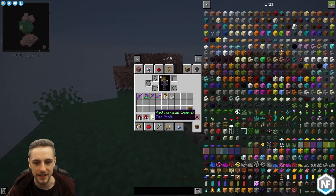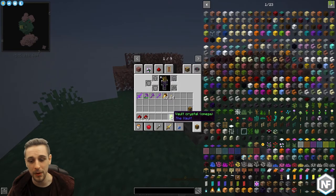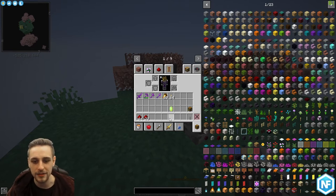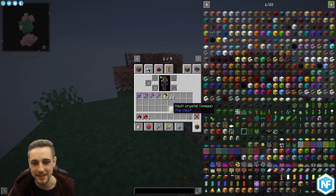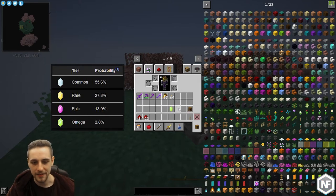We've been a little bit lucky there - I believe that this is an omega crystal. A vault crystal has four rarities: common, rare, epic, and omega. The omega crystal has about a two percent chance to spawn, and there's a 55 percent chance for the common. I'm not exactly sure on the figures for the rare and the epic.